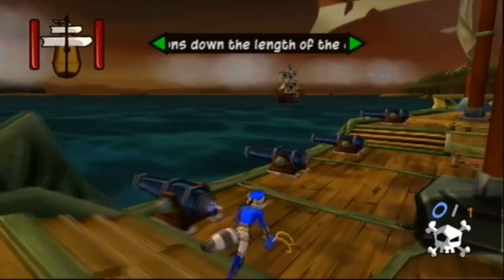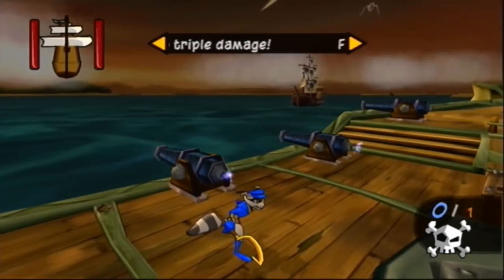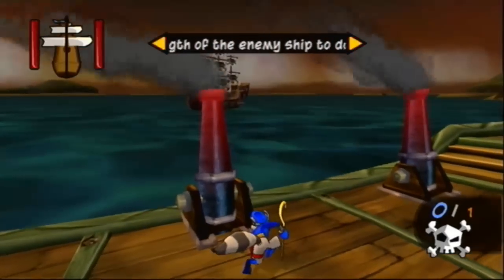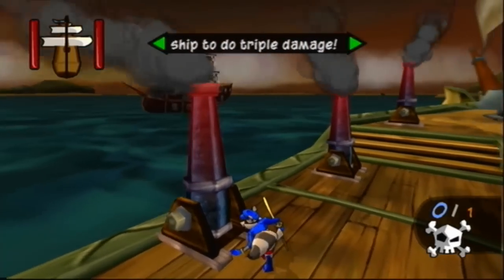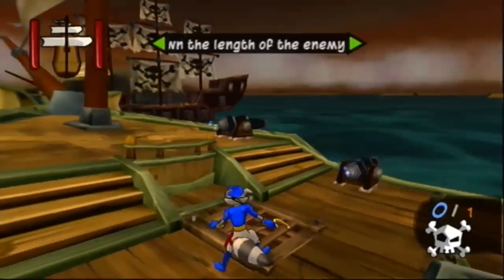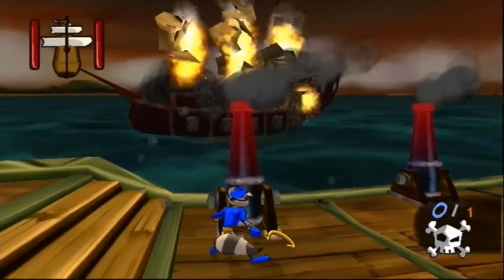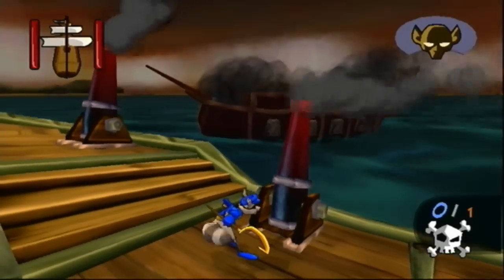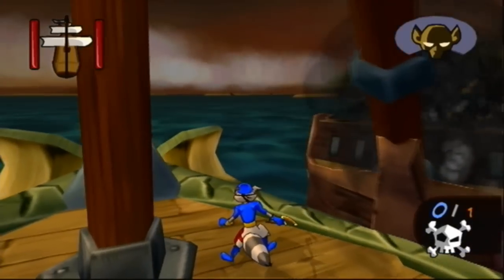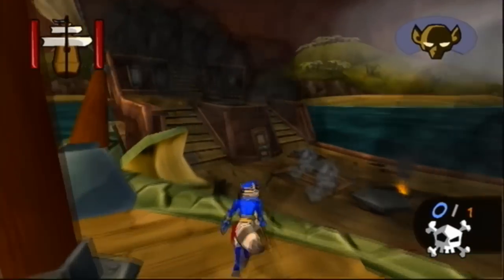You're the captain. Turn our boat to give them a broadside with the cannons. If you fire at them from the front or behind, our cannonballs will do tons more damage as they travel the length of the enemy ship. Their mast has fallen and their boarding nets are down. Pull up alongside and jump aboard the enemy vessel — they're sure to have treasure. Or just give her another broadside and sink her to the bottom of the ocean.